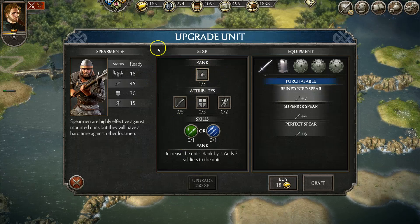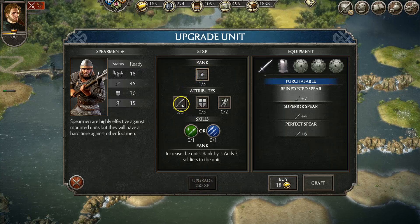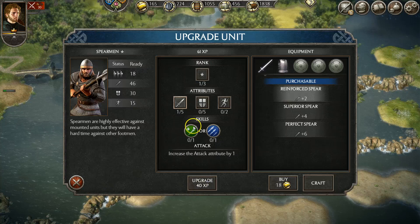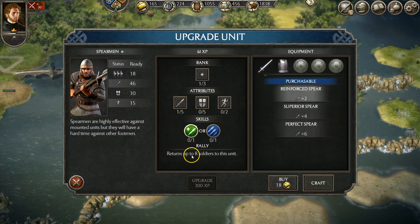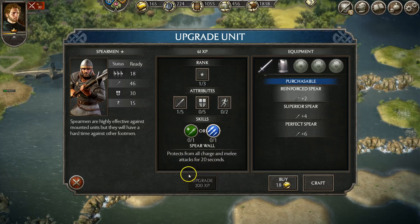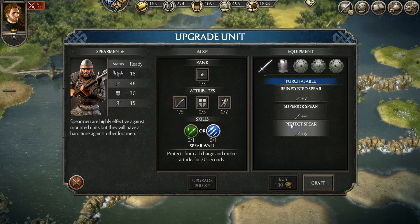Your units will gain XP as well, and you can upgrade them. This one has 81 experience points right here. We can either upgrade the rank to level two — that requires 250 XP so we don't have enough — or we could upgrade the skill point here to make it just a little bit stronger, which costs 20. As you upgrade it keeps increasing. You can also give them specialty skills, which are very very important. Save up to 200 XP and get them their specialty skills. This one returns eight soldiers to the unit; this one protects from all charge and melee attacks for 20 seconds — pretty much almost a mini invincibility for 20 seconds. These are one-time use in battles.